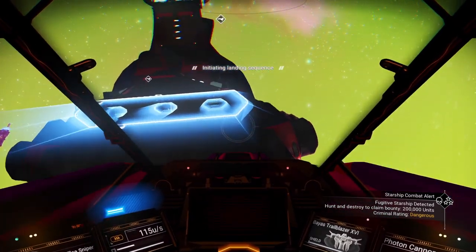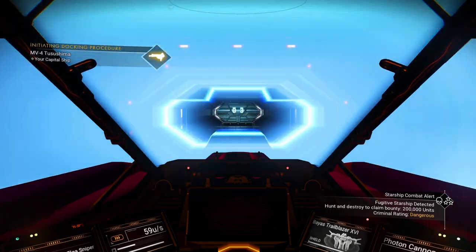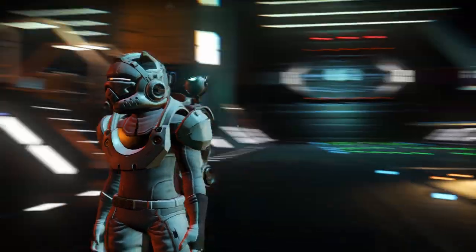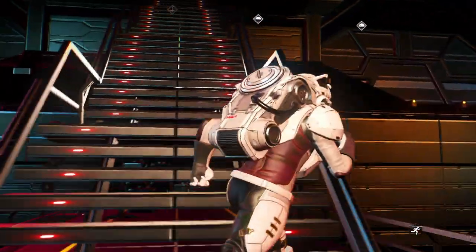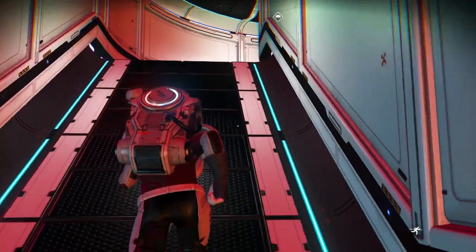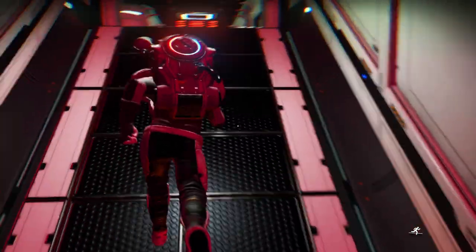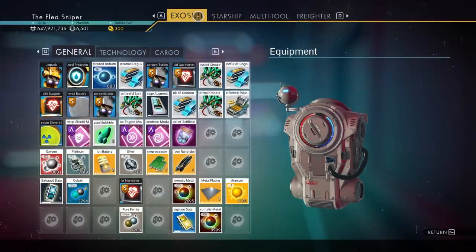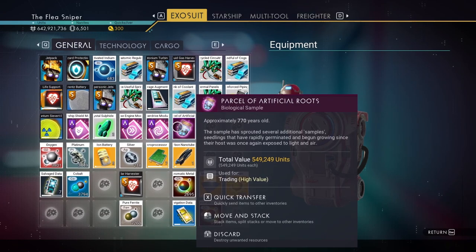We just purchased that frigate, so once we provide the correct materials we can send him on a mission. We've landed on our freighter. We're going to run up to the command center to manage our frigates. Each mission, depending on difficulty, brings back a few hundred thousand units and some rare materials. I just completed a mission and got 'Artificial Roots' — a very rare material that sells for quite a bit.